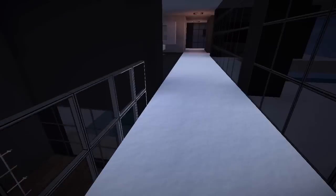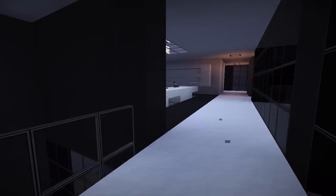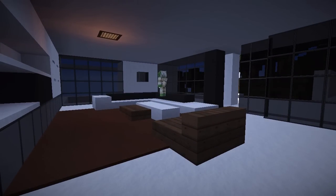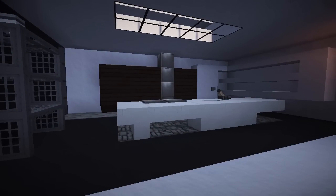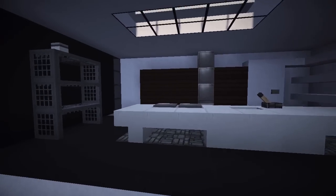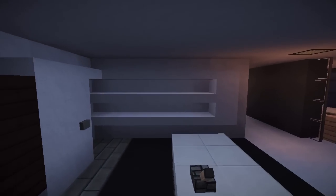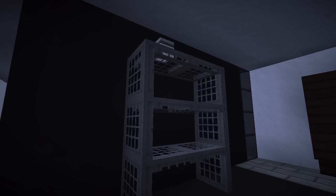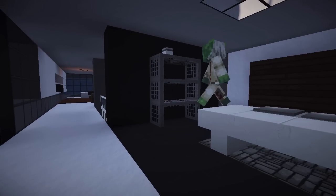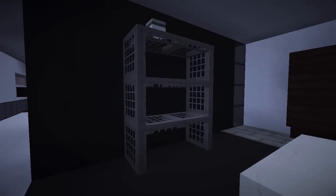Then we have this little bridge going over to the other side - what a beautiful kitchen! These world edit shelves with the iron trapdoors, that's a really nice shelf design. I wish stuff like this was possible without using world edit. There would be such a difference. I understand they can't really do that because of how stuff works with trapdoors, but some people just love building in Minecraft.